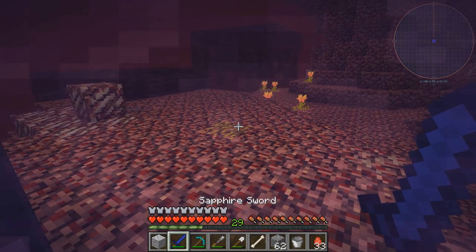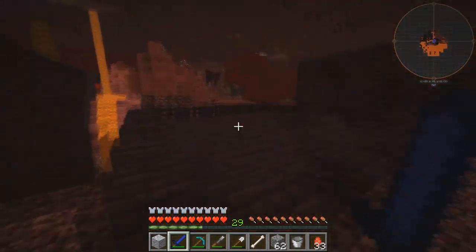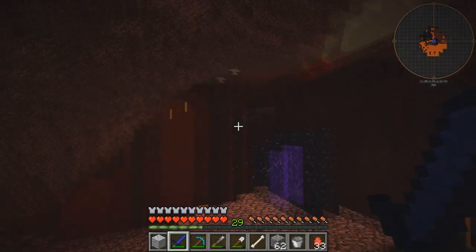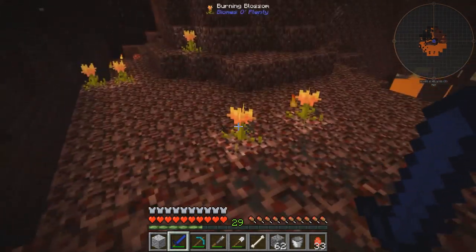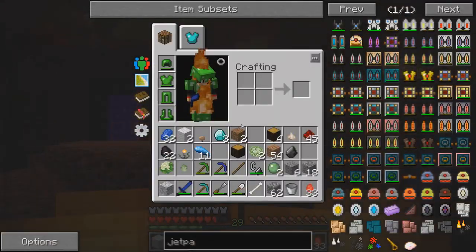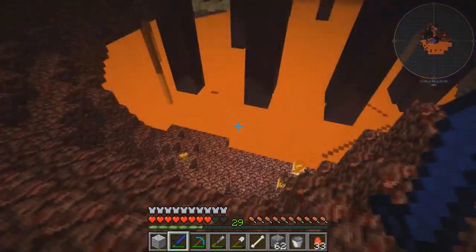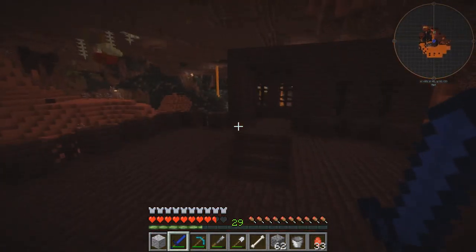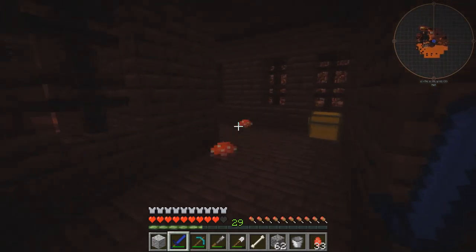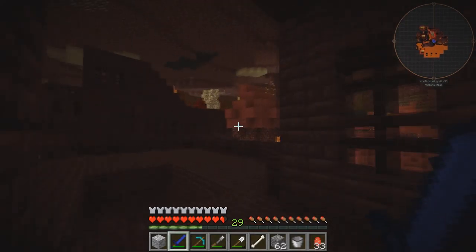Okay, come on, where are we? Literally right on a nether fortress - that is perfect! That's nether gold right there. Ow, ow, ow - what the heck, that was not what I expected. Okay, we are going to go - ooh, this is sick. We need to kill some blazes - that's a problem. Oh, a chest - nether wart? No, nothing I want there.